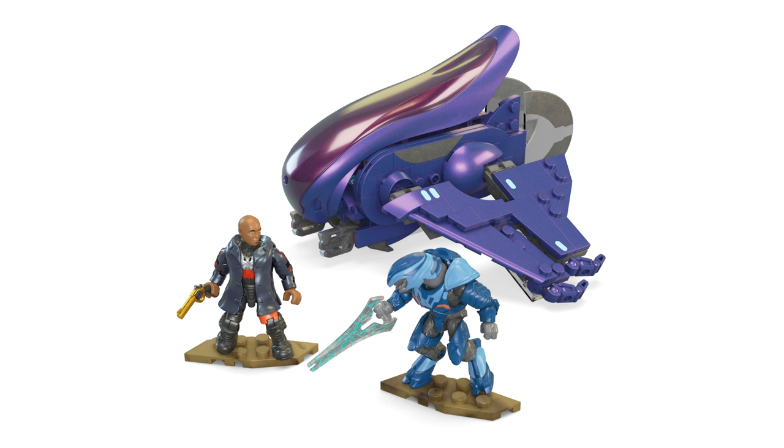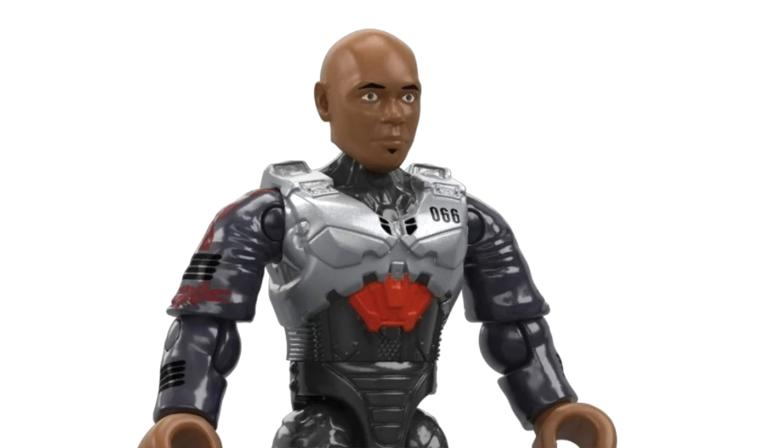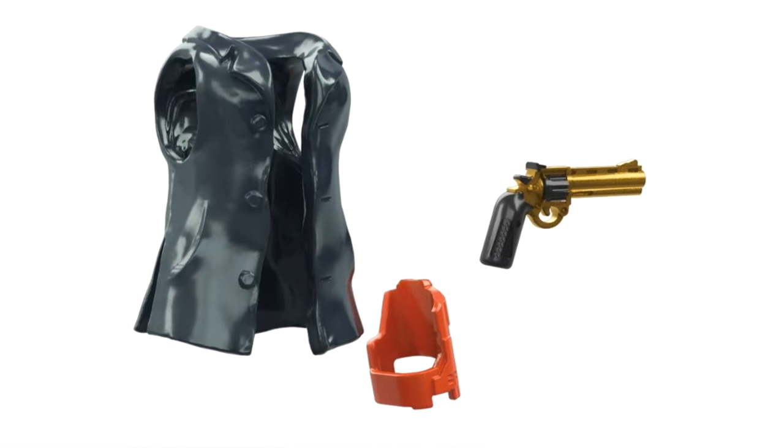A little fun fact for the Sorin 066 figure: on one hand he has a normal human hand and on the other he has an elite hand, to represent the augmentations he's gone through — I think that's a really cool touch. His Spartan armor under the cloak looks amazing. He definitely has a Call of Duty pistol but it works well, and for $20 that is an excellent price point. I'm really hoping these are stocked by Target and Walmart. A TV show set backed by Paramount Plus is probably the best way to get distribution back to those stores — Halo just needs to be added back into that inventory and I think this might be the way to do it.